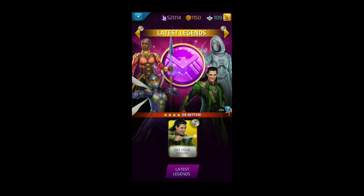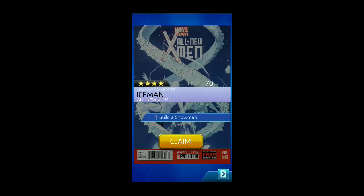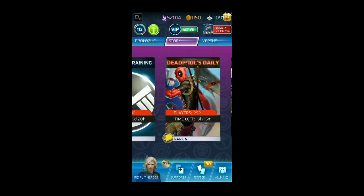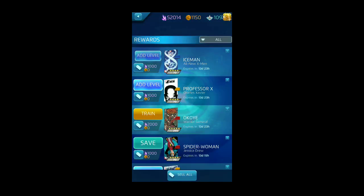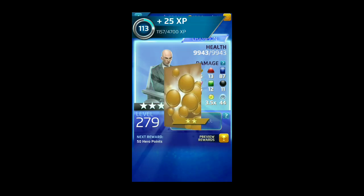Professor X — haven't seen him in a while, but he's a champion so that cover goes to good use. Iceman is another great four-star champion. Star-Lord — I think the game almost made him a champion because I have about four spare covers now. We go to the roster to apply the covers.